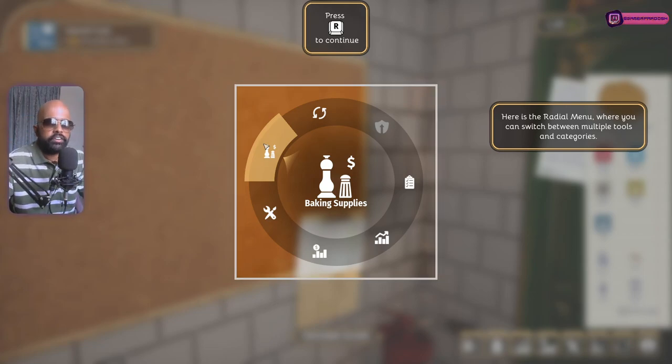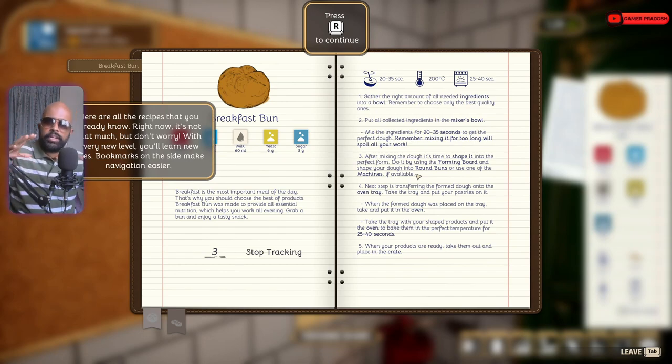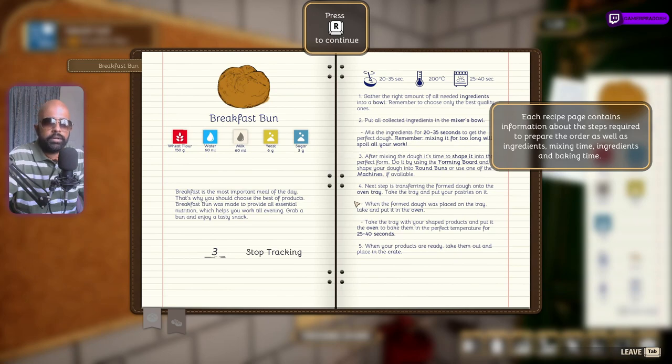Baking supplies are the ingredients — whenever you need to buy them, purchase through baking supplies. Select the recipe book to see what you need to do to get an order ready. They've put in all the steps needed to create the breakfast bun — beautiful, because you learn the recipe and can actually try to use it in real life if you're into baking. For example: 200 degrees, 20 to 35 seconds in the oven.